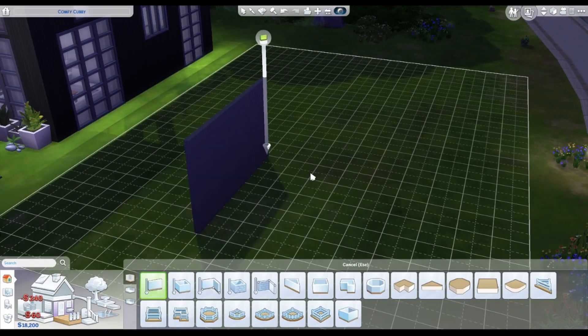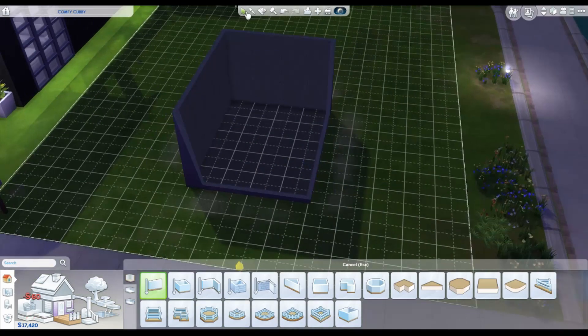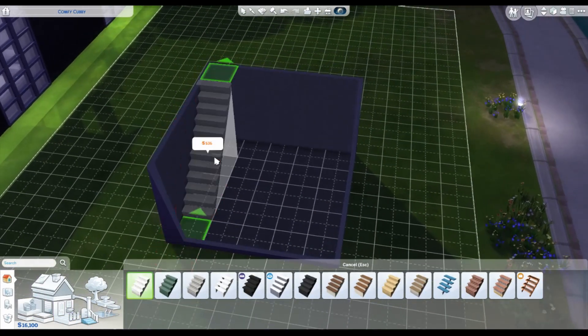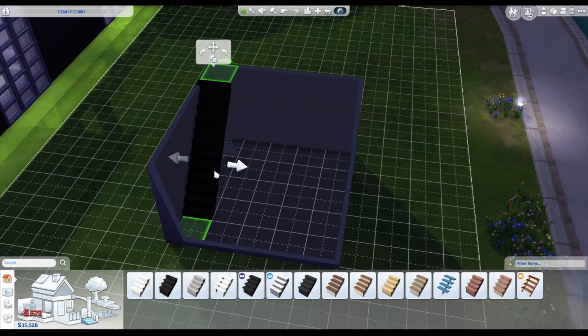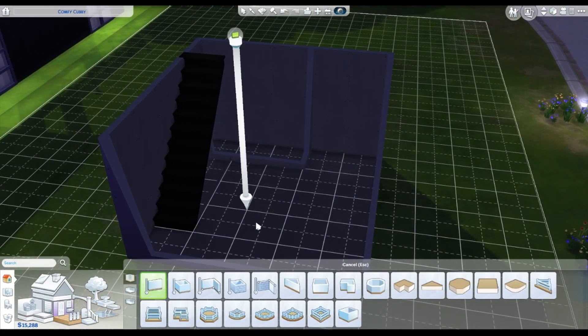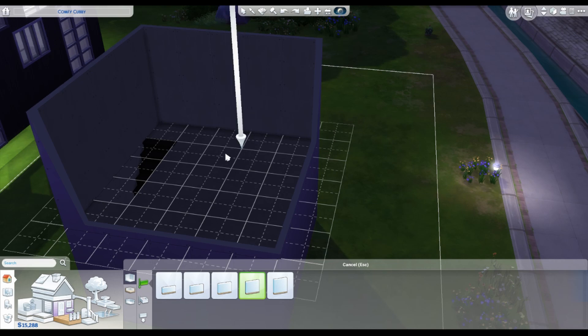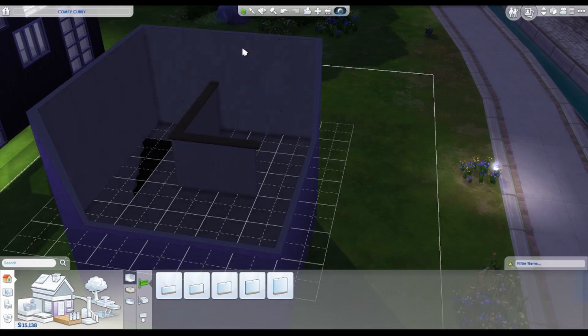Hey guys, welcome back to my channel! Today we are doing a tiny home build. I originally was thinking I'd have it as a five by five, but I actually ended up raising the walls to medium wall height, so I had to change the stairs — the stairs got a whole square longer — and it ended up turning into a four by six, because I still wanted to keep that tiny home feel to it.